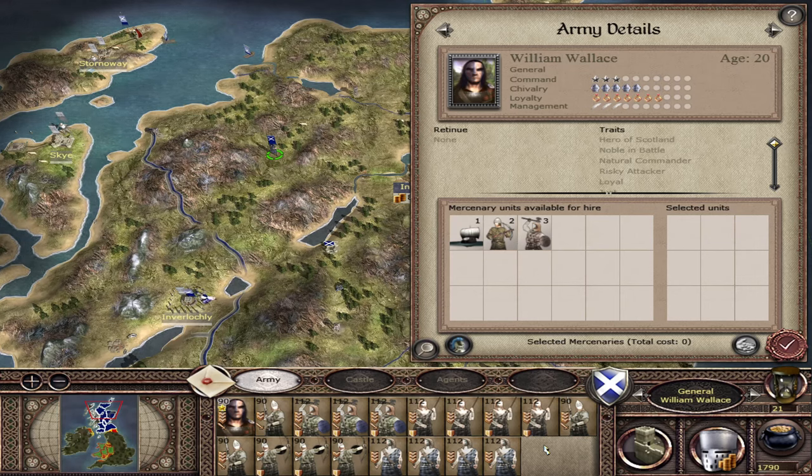In this specific campaign Wallace spawned on turn 21, which means my random value would have been 9. There's quite a big difference between him spawning on turn 18 and turn 30, because you'd expect to be significantly more progressed by turn 30, so he wouldn't have as much of an impact.